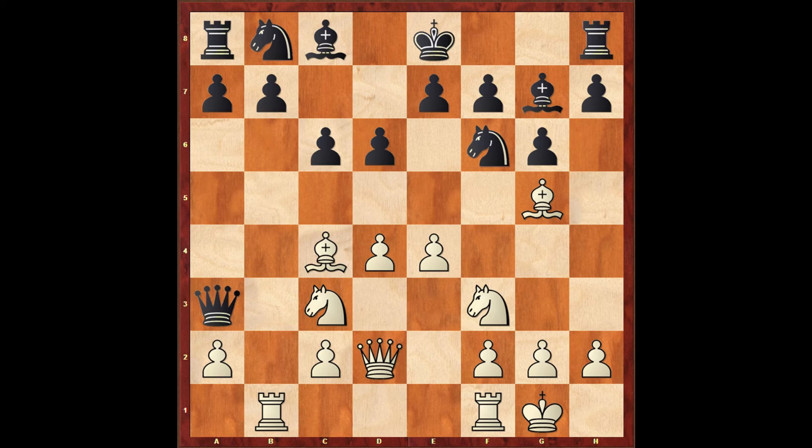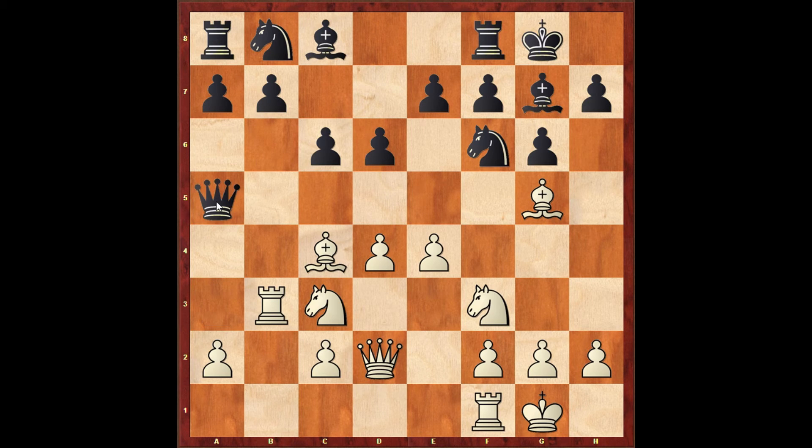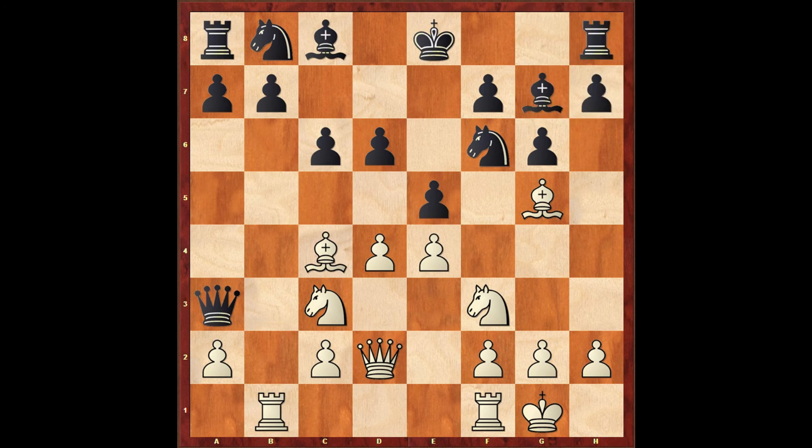Again Boris surprised me — he played pawn to e5, a very dangerous attempt. Boris probably played this because if he castled, I would play rook to b3, forcing his queen to retreat to a5, and then I have the e5 move. After all the captures, the knight has to move to allow my bishop to take on e7. So Boris played e5, but the king is still not castled.